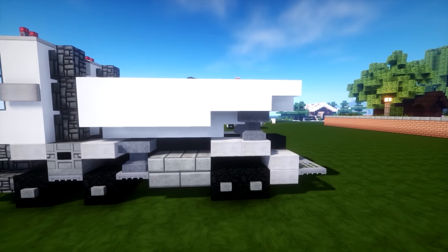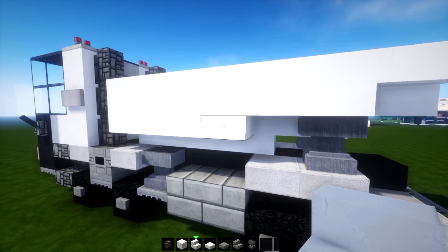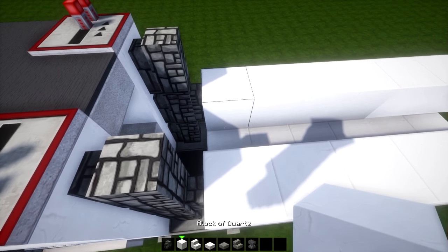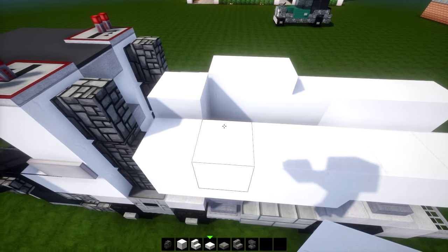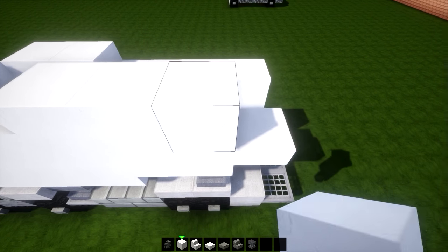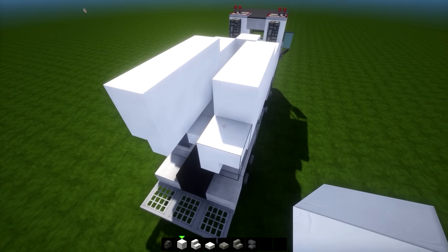From the side you should have a shape like this. Then place a full block of quartz first, and on top of that a quartz slab - one here, two on this side, two on this side. Then full blocks of quartz, one, two, three, four, going over the upside-down quartz stairs on both sides.